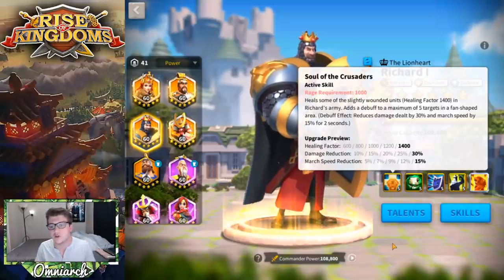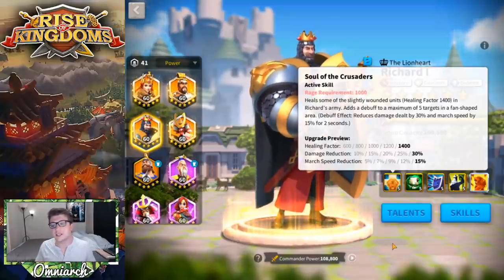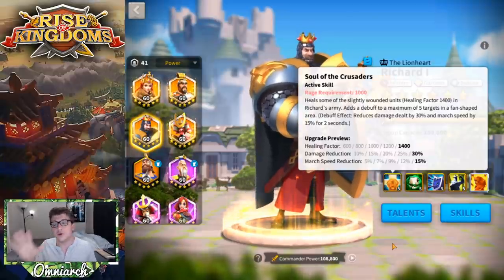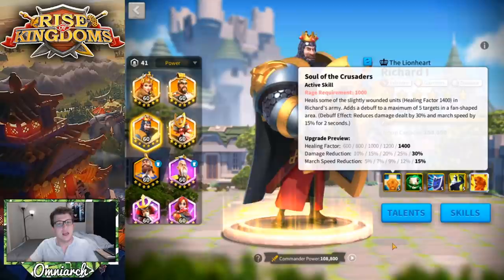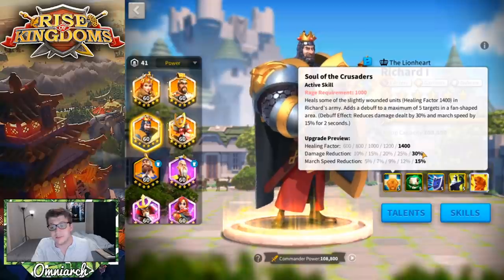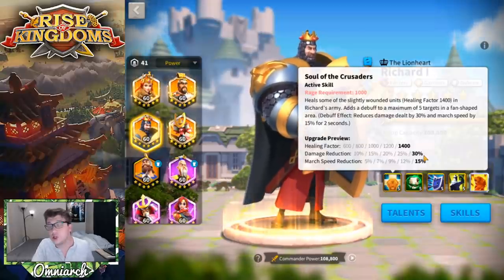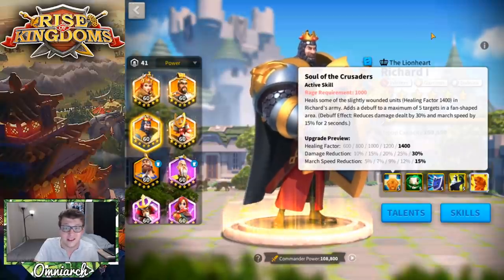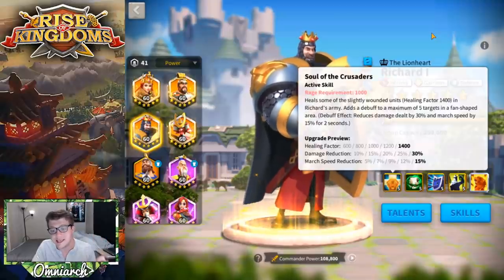His first skill is called Soul of the Crusaders. It's an active skill with a rage requirement of 1000. It heals slightly wounded units with a healing factor of 1400 in Richard's army, and adds a debuff to a maximum of five targets in a fan-shaped area, reducing damage dealt by 30% and march speed by 15% for two seconds. You want to take this to level 5 before you put that second star on him, because this healing factor is incredibly powerful.